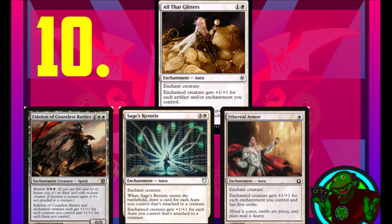Eidolon of Countless Battles gives enchanted creature plus one plus one for each creature you control and each aura you control. Sage's Reverie gives plus one plus one for each aura attached to a creature. And Ethereal Armor gives a creature plus one plus one for each enchantment you control and first strike. You can see how each of these three enchantment auras are diverse, but the ability to pump a creature for each enchantment or aura is very rare — and so All That Glitters strengthens the synergy I'm personally working on for my cube.